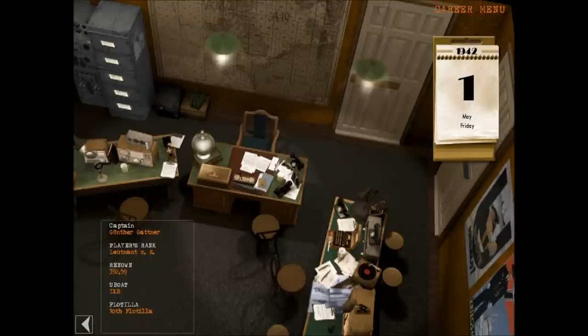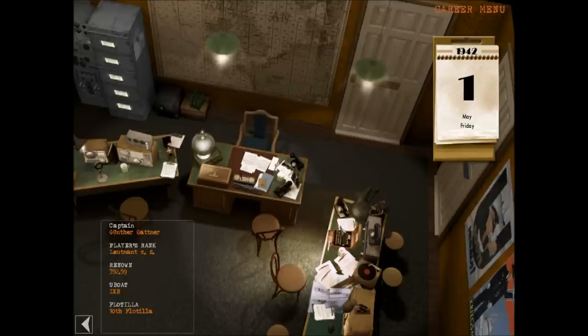Hello, it's Tailmage and I'm back playing Silent Hunter 3. In my 10th flotilla patrol, it is May the 1st 1942 — it's a Friday! We're about to set off on our second patrol of the career with my captain Gunther Gatner. He's a lieutenant with this much renown, in a Type 9B boat and the 10th flotilla.